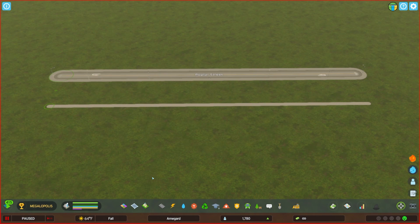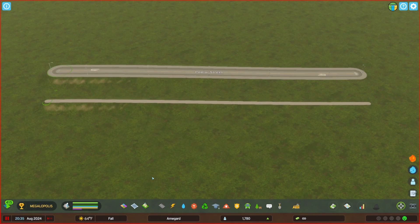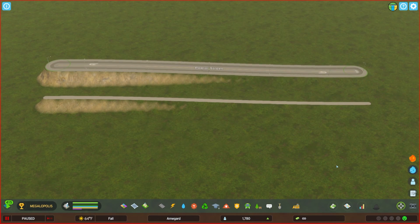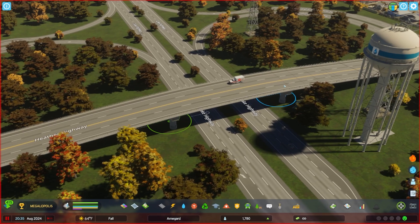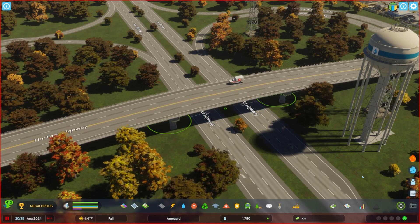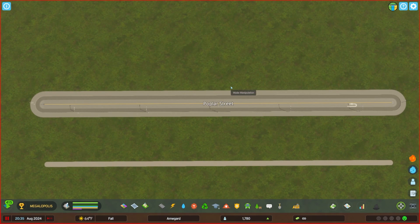Since you have the ability to adjust height with objects and buildings, you can also do that with roads. By selecting a node or multiple nodes, you can use Page Up and Page Down to change the elevation of that road — and this also applies to pedestrian pathing. This is helpful if you're trying to iron out some curvature going up or down a hill, and it also gives you more control over bridges, allowing you to iron out height adjustments on certain nodes.